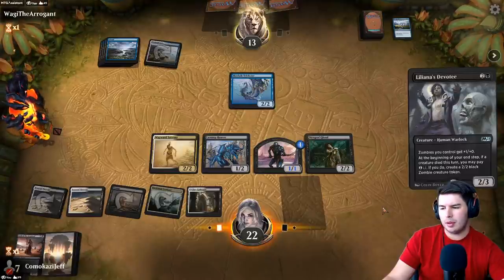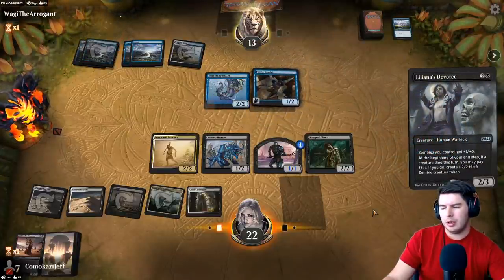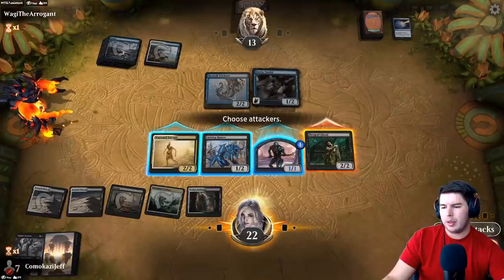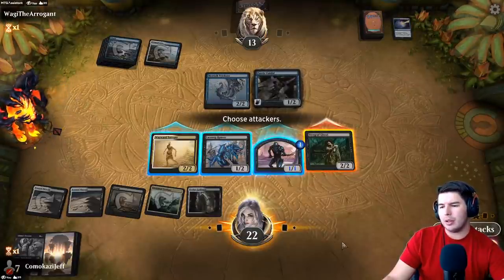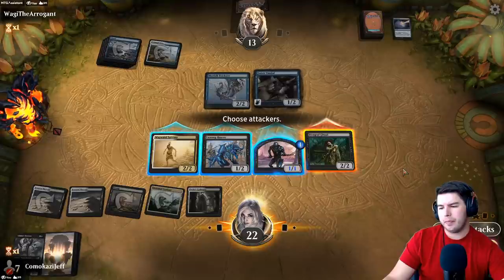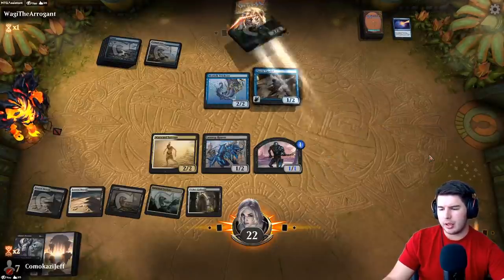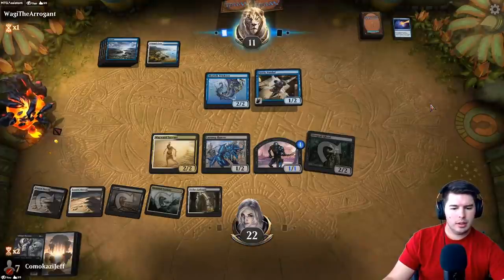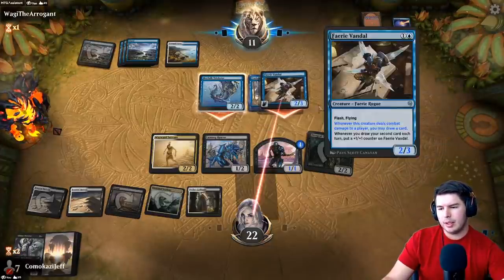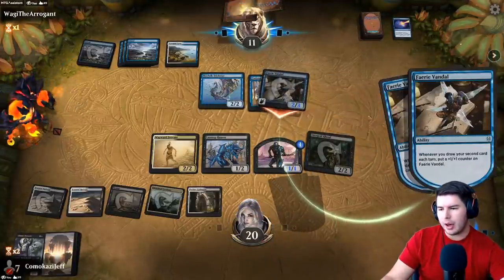Devotee — Faerie Vandal. Lofted Denial — I see what you got there. Swing with the ghoul — I could offer the Wayward Servant here as well, that would trade off with the Trickster. They're gonna wait a turn for the Faerie Vandal. No — this gives us so much more longevity into our game, especially if they're not drawing cards. Takes it down to 11.